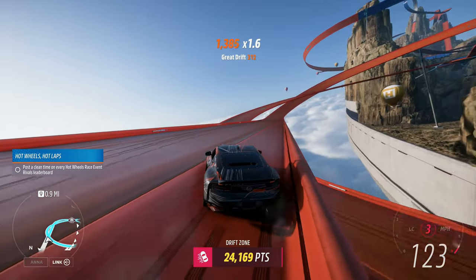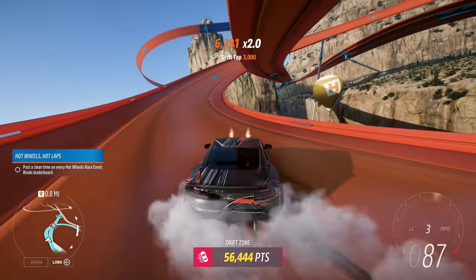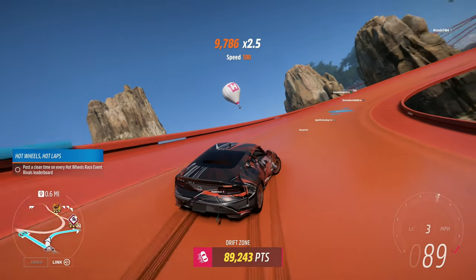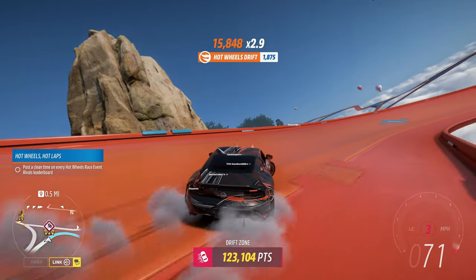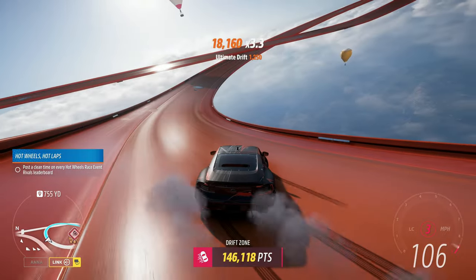The drift zone today is the Turbo drift zone. The target for this drift zone is 210,000 points, and that's not terrible at all. You can actually start really far back and come into this with a ton of speed. As long as you can hold the drift, that's going to be the best bet. If you can't hold the drift, just start a little bit before it and do the side-to-side drift thing.